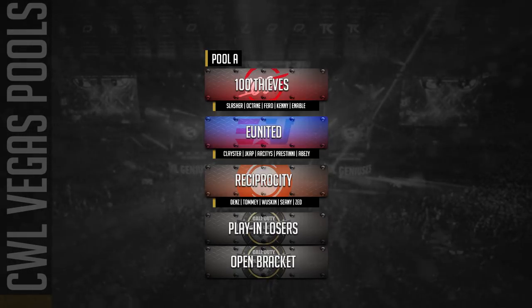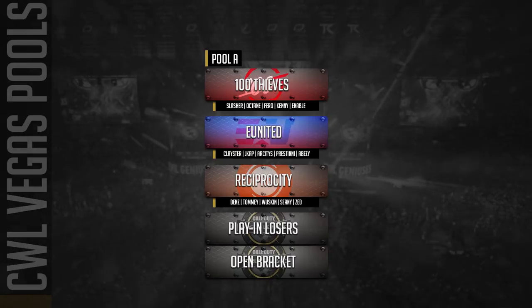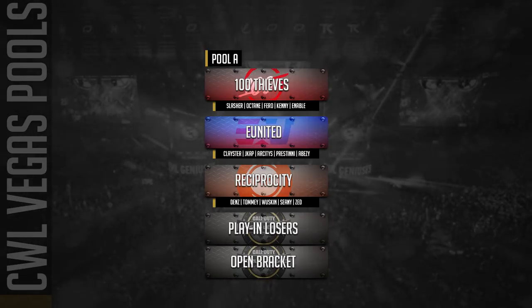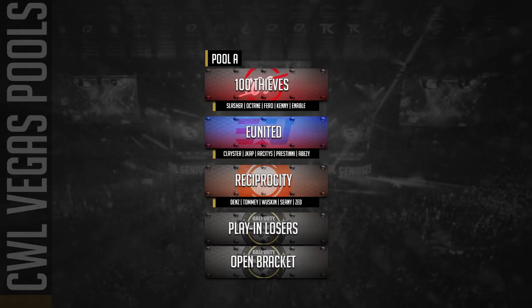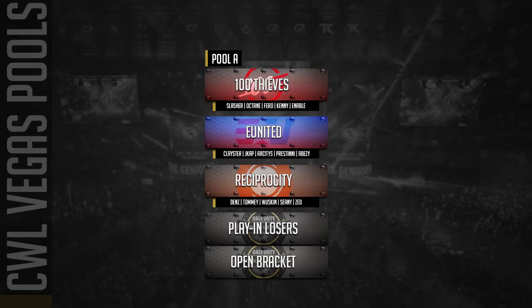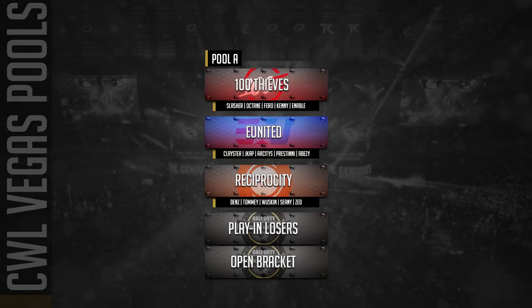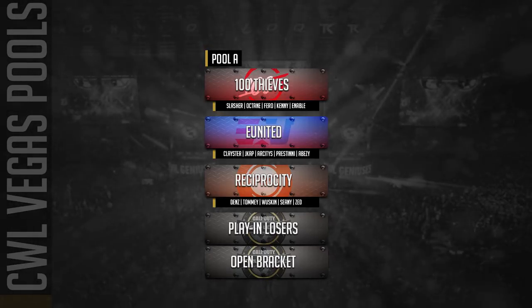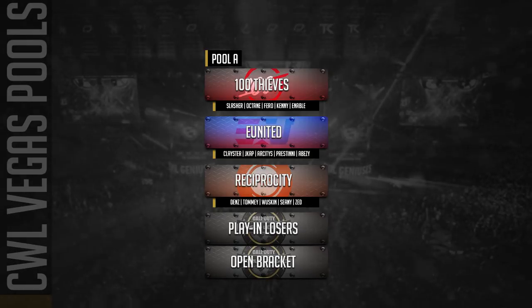Will they actually find a way to win a tournament this early? My answer is probably no. Slasher goes off a little bit too hard, Farrow and Enable just kind of seem like they're there, Octane is vocal but I don't feel like this team has the same chemistry that Reciprocity or E United has. E United gets a little dramatic at times, but Clayster has really stepped up — he's been mostly rocking ARs and tried to make the Swordfish work. Ibiza and Pristini have both locked down the SMG role really well. This is my pool of death.